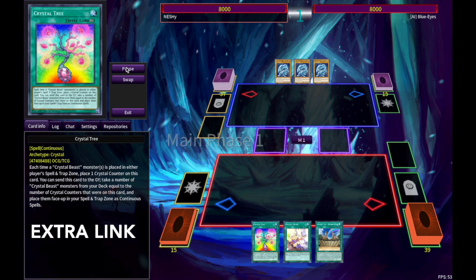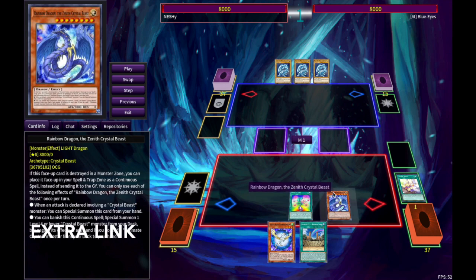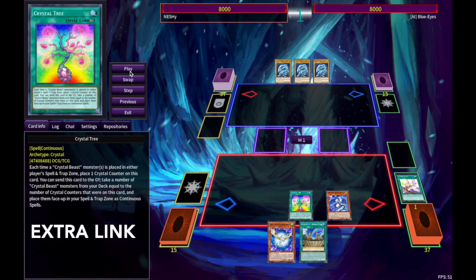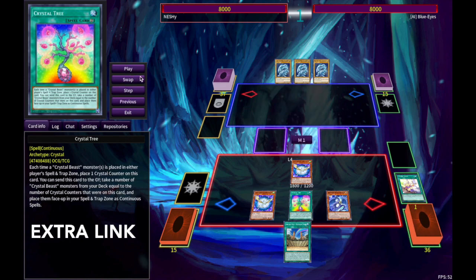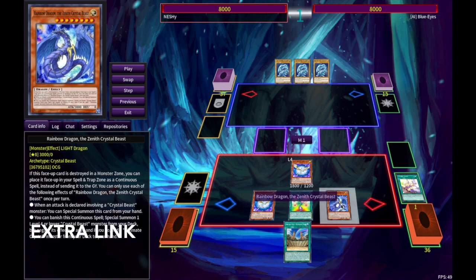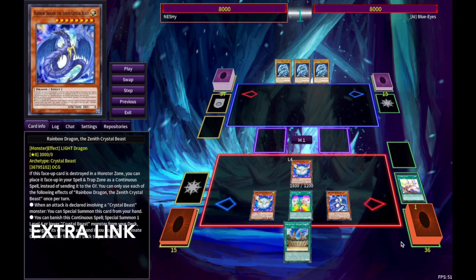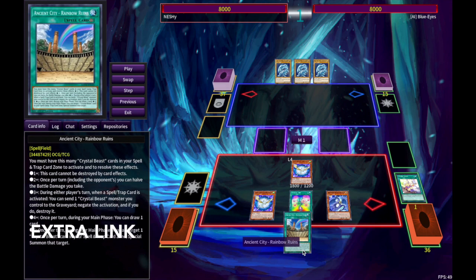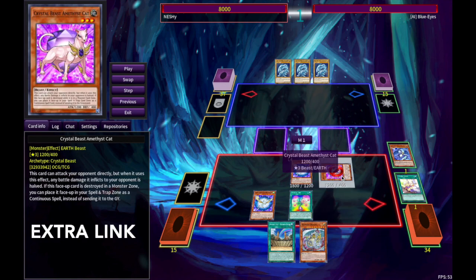We're going to start by activating Tree and then Bond, like the usual combo. We're going to put Zenith in the back row, Crystal Tree is going to gain a Crystal Fruit, and then we're going to Normal Summon our Pegasus. Pegasus is going to put another one, and then Crystal Tree gains another Crystal Fruit. From here, we're going to use Zenith's effect. If we do that, then we won't be able to have four in the back row to draw off Ruins. So we're going to summon one of our Earth Beasts — we have three of them — and the worst one being Amethyst Cat. So we're going to go ahead and get this out of our deck.